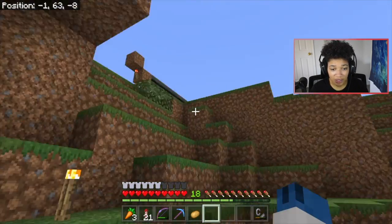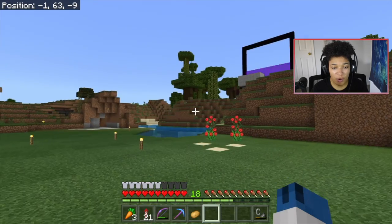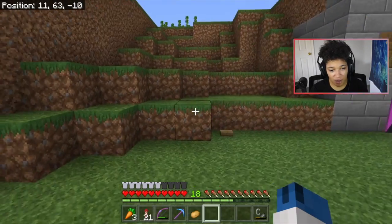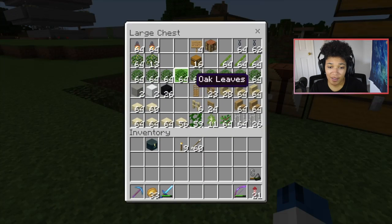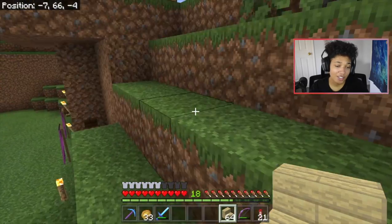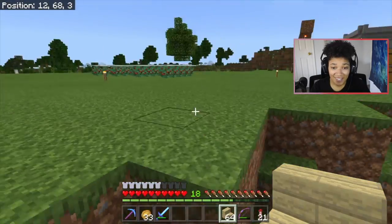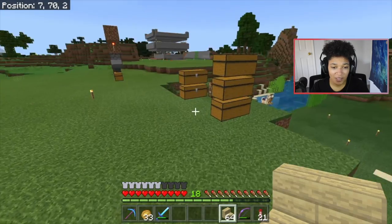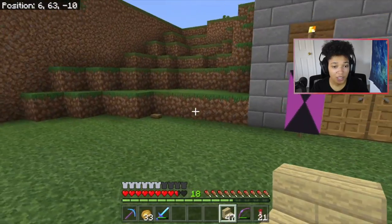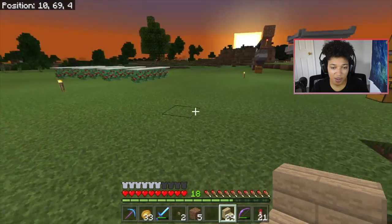So what should we do first — stairs or a bridge? Should we do an arch bridge or a flat bridge? Decisions, decisions. Let's do the stairs first. I'm just going to do like a three-by-three stair. Now there are a number of stairs we could use, and I see we have these birch ones. Honestly, I'm tired, so I think we're just going to use the birch ones — it's all going to be temporary for the time being while I start laying down some plans.